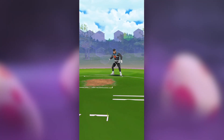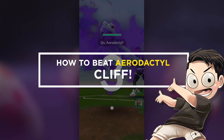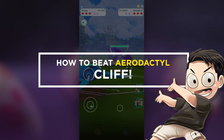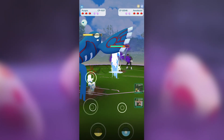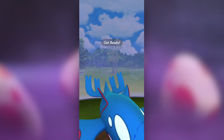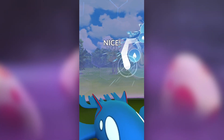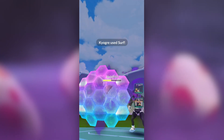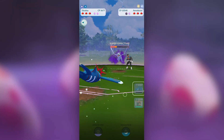We got ourselves a brand new set of Team Go Rocket Leaders with new Pokemon, and I'm going to be giving you a quick guide on how you can defeat Cliff. Out of all three Team Go Rocket Leaders, Cliff actually opens up with Shadow Aerodactyl, which is probably the most difficult opener out of the three. But if you know what you're doing and bring the right counters, defeating Cliff is actually really easy.